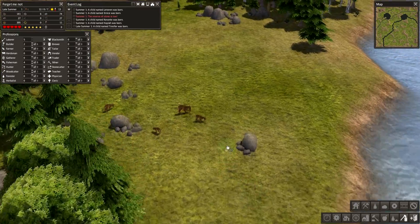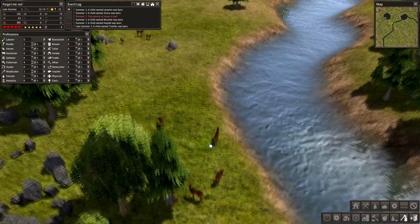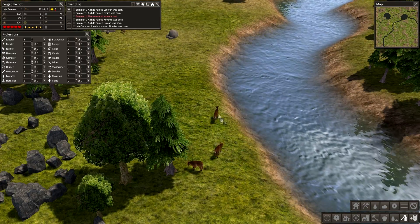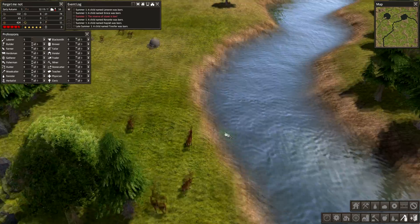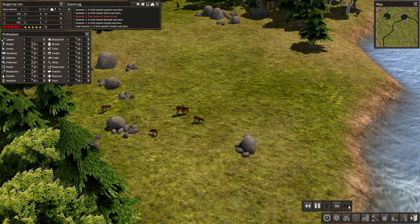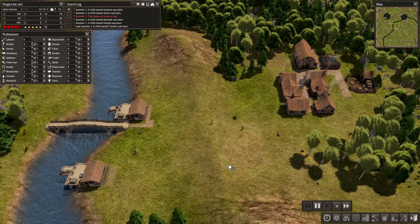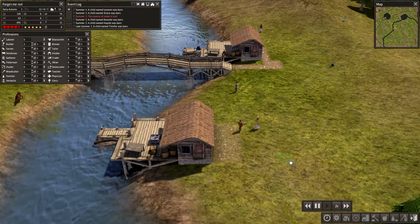Look at all those deer — big, juicy deer for my people. They're kind of all in sync. It feels like slow motion now. Let's do speed two. Alright, got the bridge done. How's food going? Food's looking up — alright, got more food than I had.